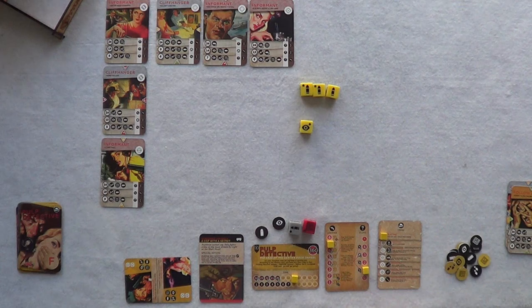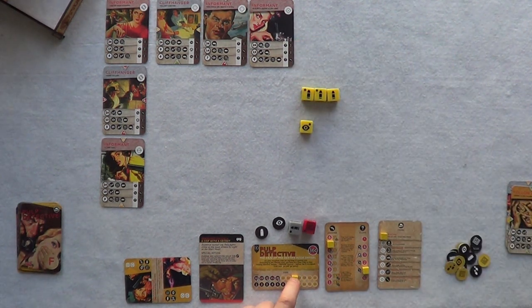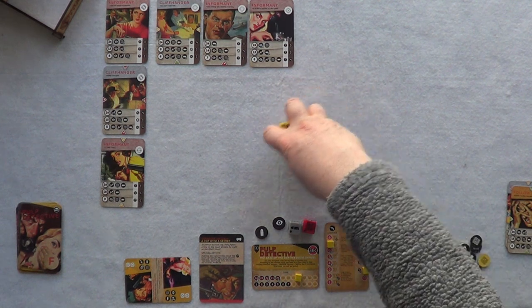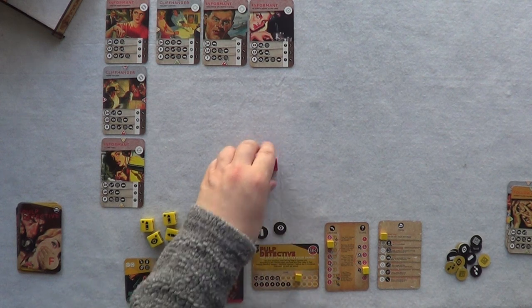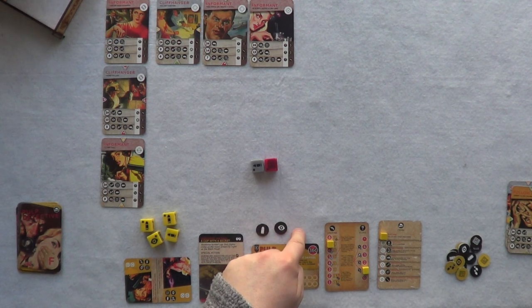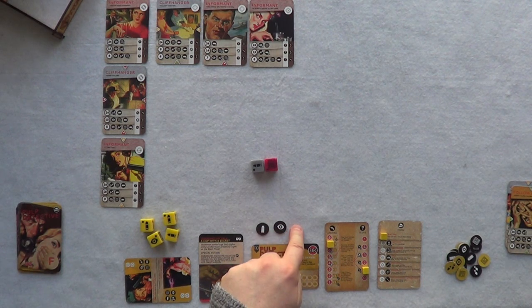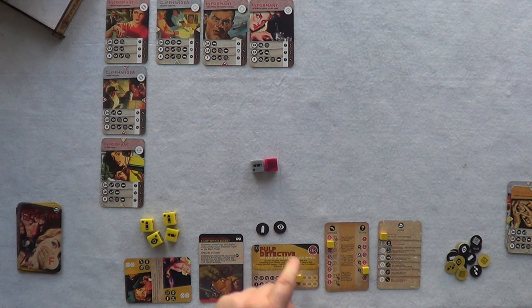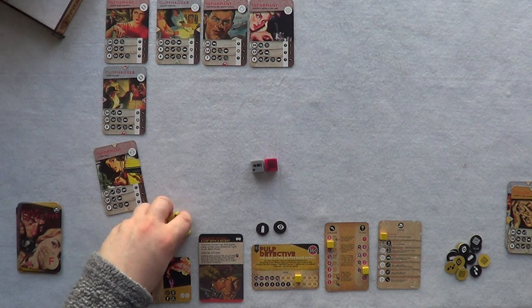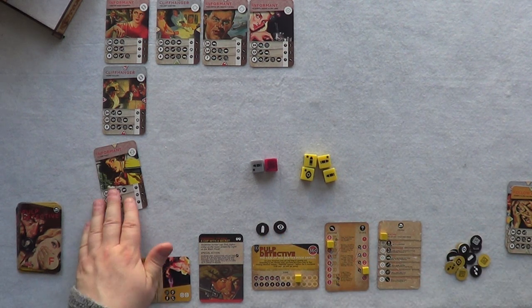Because we failed we'd normally gain a Twist Marker, however you can only have two Twist Markers for free. If you want a third you must lose an hour, and a fourth costs another hour. The first two Twist Markers are free; any beyond that you pay for by losing an hour each. I'm not going to pay for another one right now.